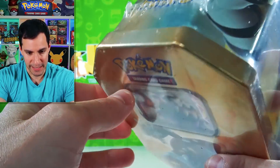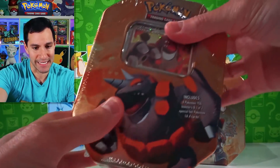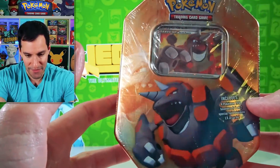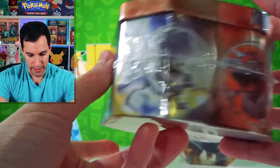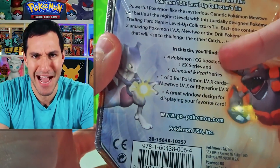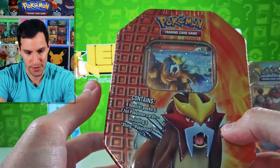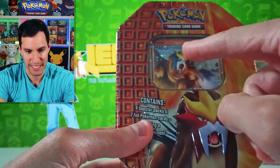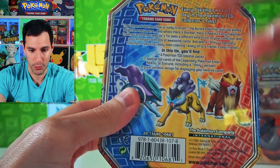This is one of the tins I'll likely be opening. I've also got a Rypheriror Level X tin — look at Mewtwo on the side, they're battling! This also comes with one EX series pack. And then there's this very special Entei tin, which comes with a shiny Entei on the inside and four booster packs.